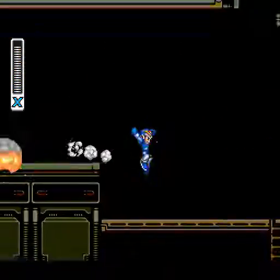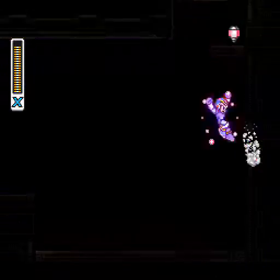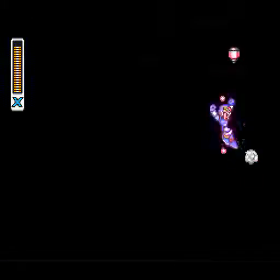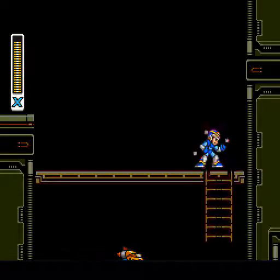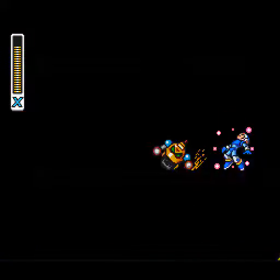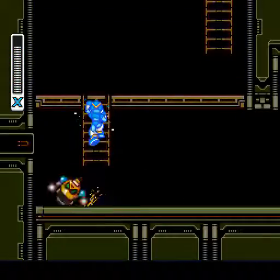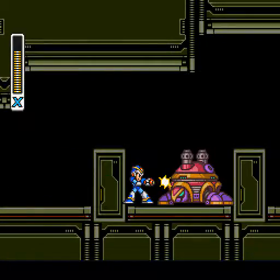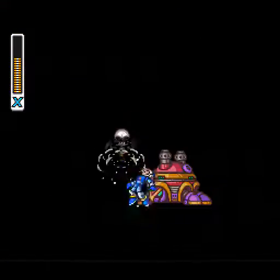There we go. Here we have the heart. If you're clever, you can just sort of do a dash wall jump up there — like that! Way to cheese the game. We've gotta wait for this guy to... or not. I'm really horrible at that. And once more! A turtle!